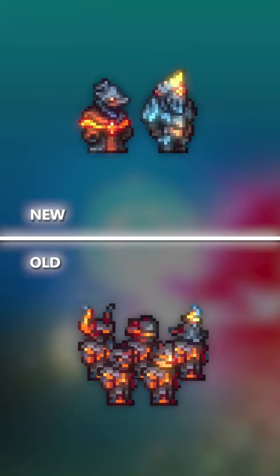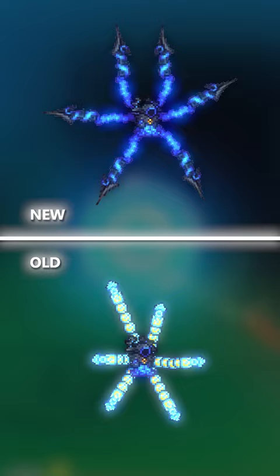Moving on to post-Moonlord, Omega Blue will get some new sprites to the tentacles. God Slayer reworked to be Ranger, Rogue, and Summoner classes. Auric Tesla with some new royal re-sprites. And the last endgame sets being Exosuits and Demon Shade.